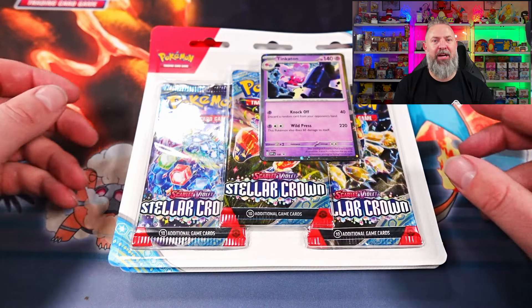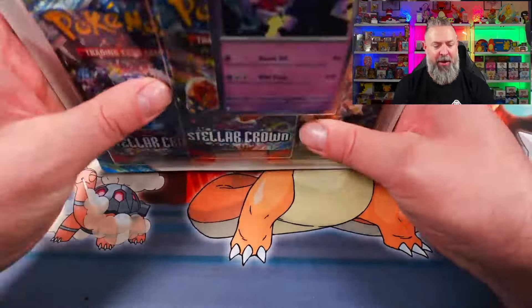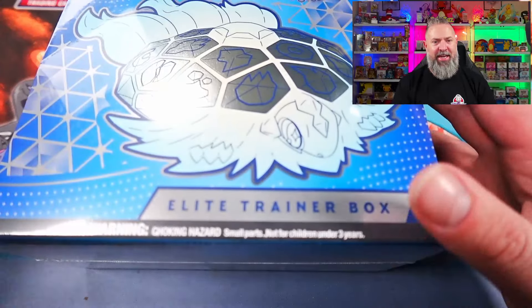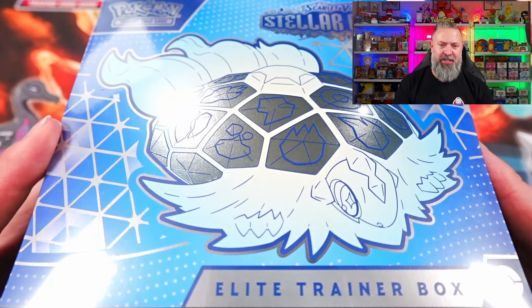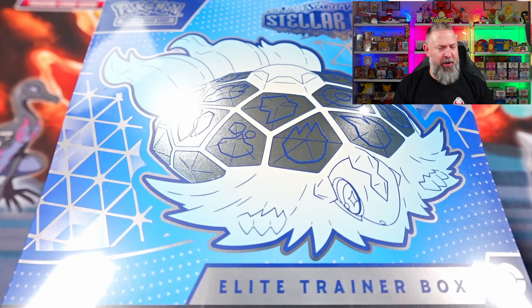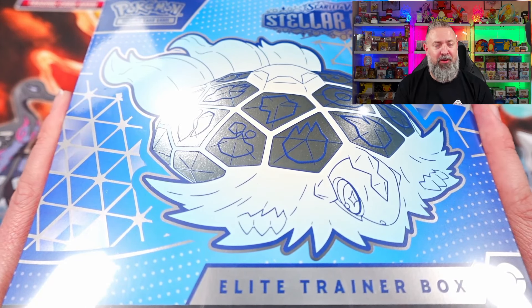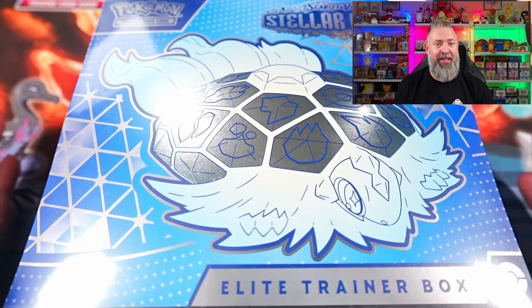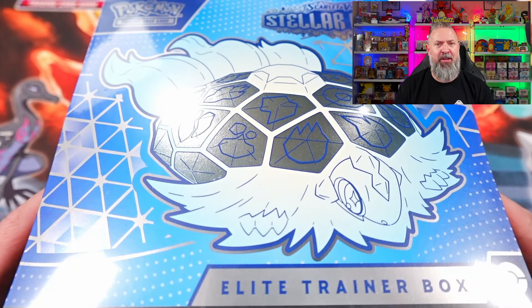All right, ladies and gentlemen, here we have it. We've got our triple blisters — there's obviously three of them giving us nine packs — and then we've got the ETB as well, which barely fits on this camera, but that also has nine packs, making it a fair battle. I'm going to fast forward through opening these up so you don't have to suffer along with me. We'll take a look at everything we get inside, as this is our first look at both these products, and then we'll get into the battle.